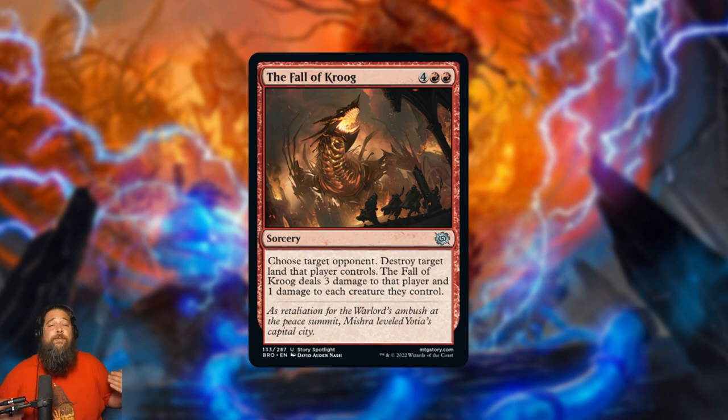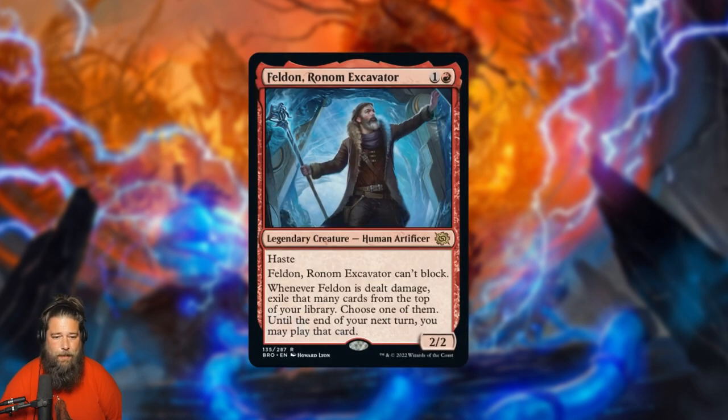I mostly wanted to bring up Fall of Kher to complain about it. I've been wanting land destruction to return to Standard — nothing broken, just something like Stone Rain. Instead we get a six-mana sorcery that destroys one land, deals three damage to the player, and one damage to each of their creatures. Six mana is so far from playable. This is one of the most disappointing cards — fingers crossed that when we go to Phyrexia, Wizards lets us have a real land destruction spell.